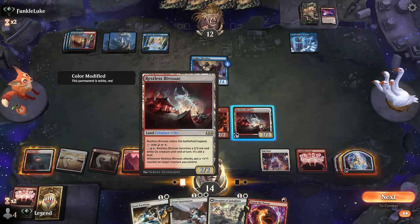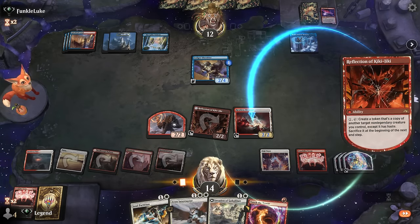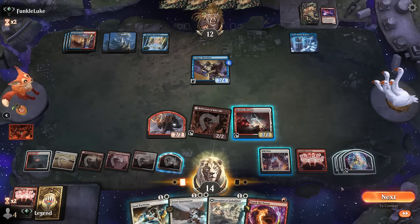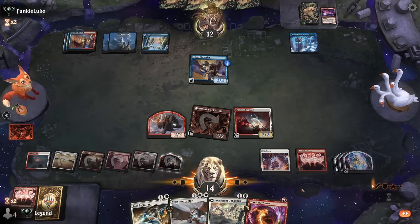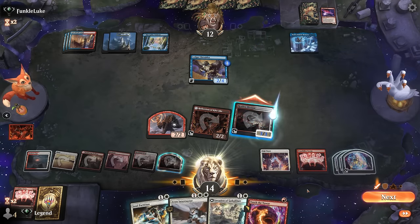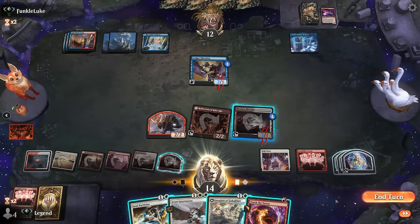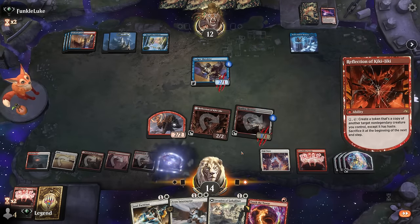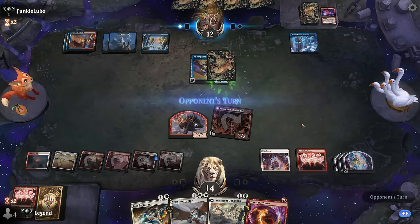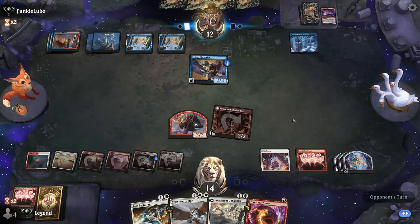I could use Reflection to make an extra Bivouac. I guess it enters tapped, so never mind — not super useful. I'll just put a counter on itself. I should have tried copying the Bivouac at end of turn so I could untap with it and attack with double Bivouac — but because the land enters tapped, it also applies to the copy from Reflection. We're learning — not the most intuitive mechanics.